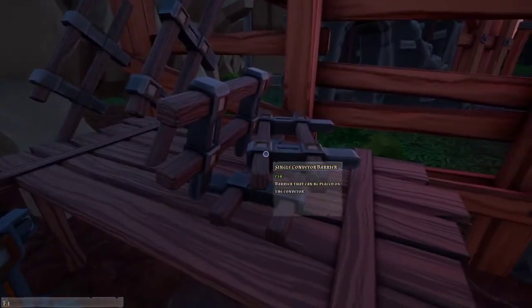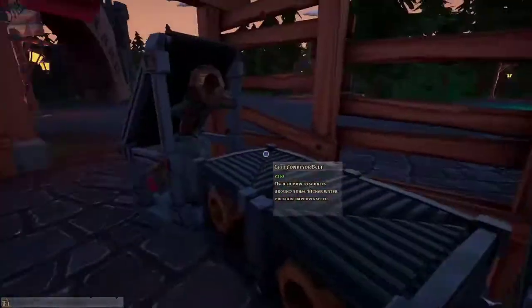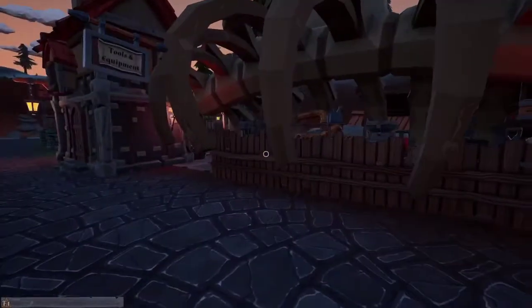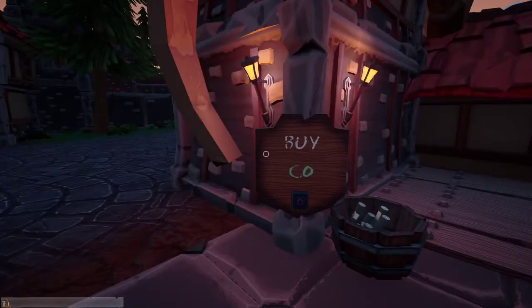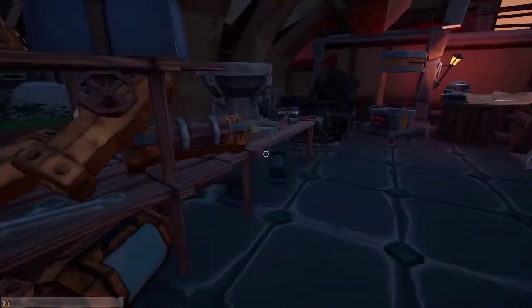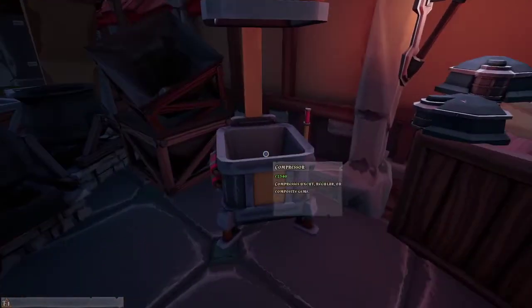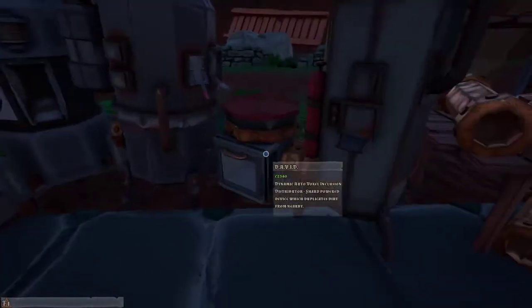The conveyor belts and everything are pretty much the same. They have reworked the single conveyor barrier as well, so that's a good thing. We'll be coming in here and buying some conveyor belts for the rock crusher and whatnot. We're going to get some more money out of exactly what we're doing. This one is going to be a bit of a long episode — try and bear with me please.